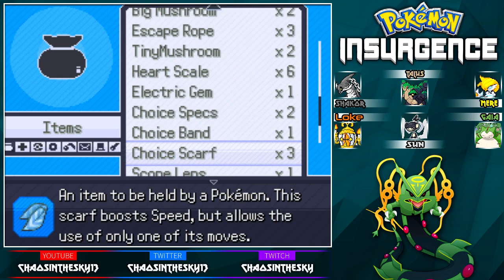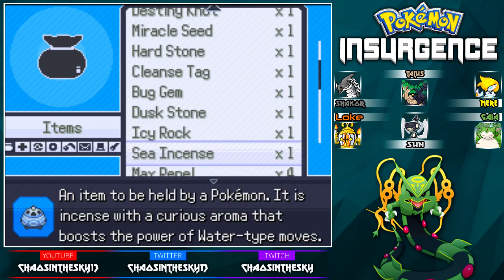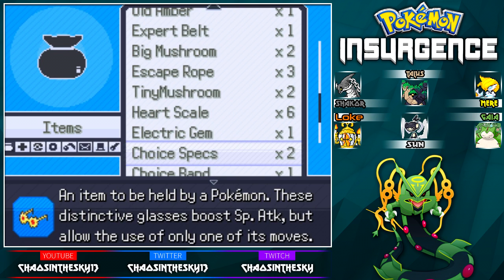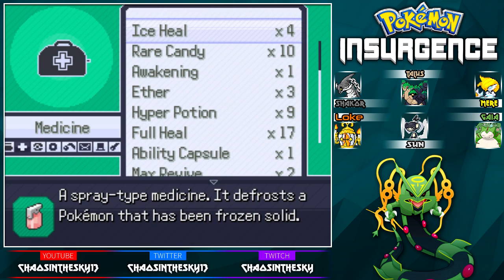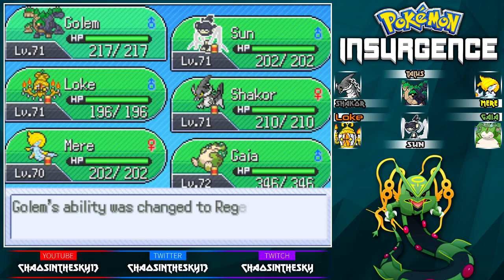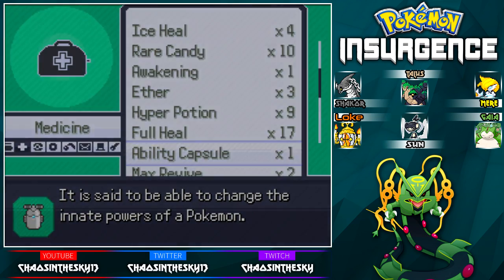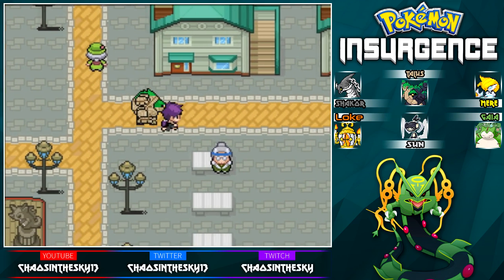Where are the ability capsules? I only have one — I thought I had more than that. We can get another one if we really need to. Used it on you. Sap Sipper — that's the ability I want. Wait, I accidentally changed it. You can use ability capsules infinitely? I thought they were one use only. I'll take it though. Sap Sipper seems better than Regenerator — both of them are great abilities, but Sap Sipper wins out.